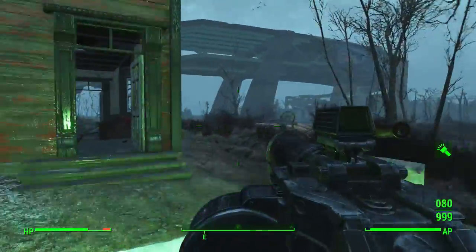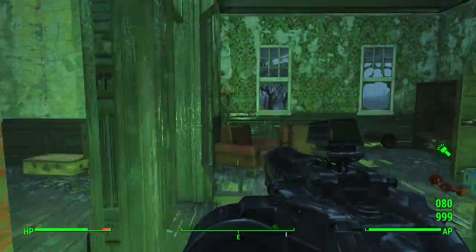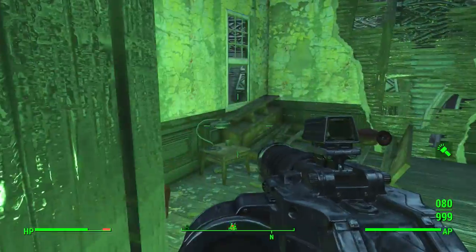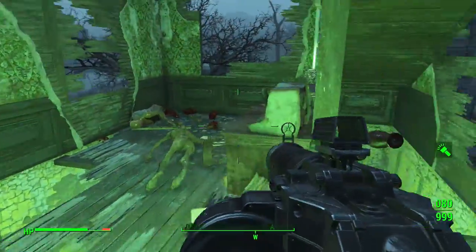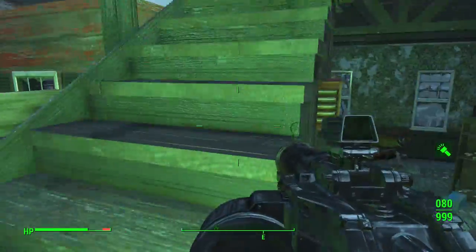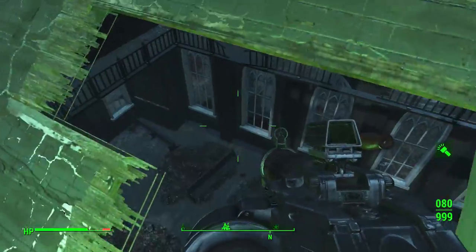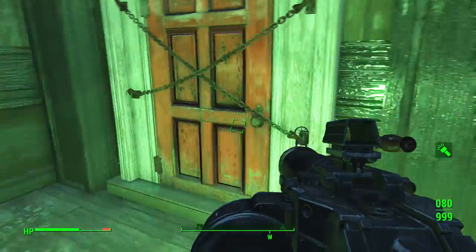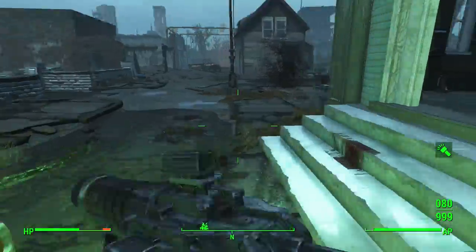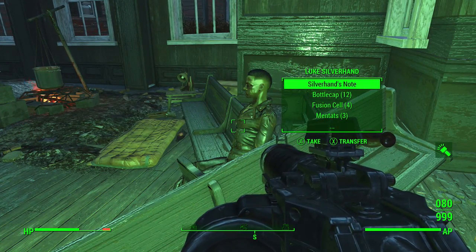Now there are two different ways you can go about getting into the basement and getting to the weapon. There are two dead bodies in Jamaica Plain. One is in what I believe is like a church sort of building, which you have to jump in through the roof and fall down into, and then you have to open it from inside to get back out since the door is chained. There's a dead body in there that will give you some sort of a key or a code, which you're going to use while working towards getting the baseball bat.